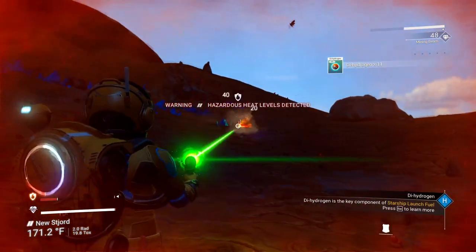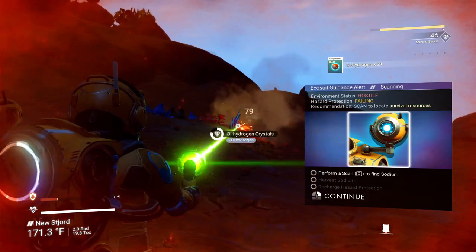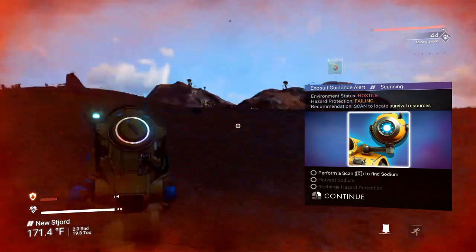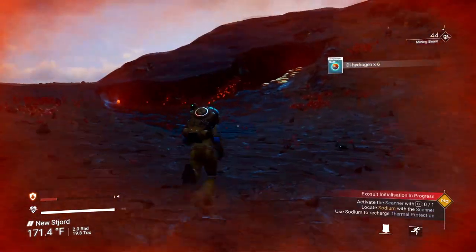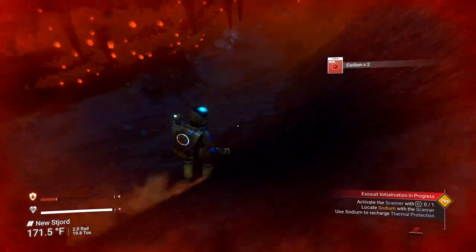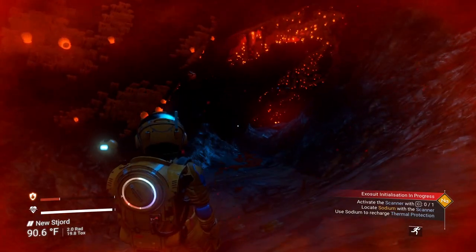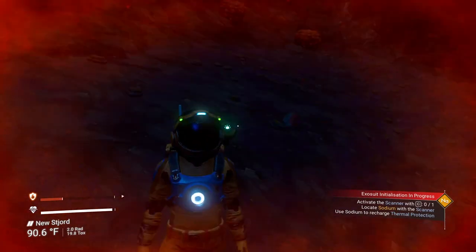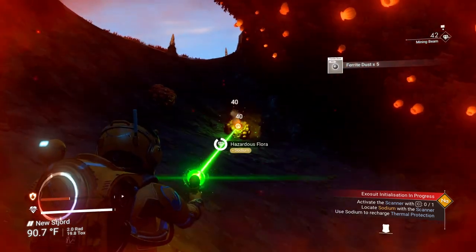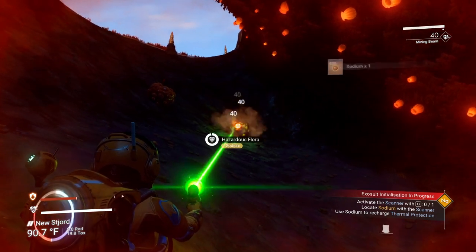We may head for that cave right away — it's already telling us we need to repair something. Let's head into the cave and chill out for just a little bit. It's a hot planet. We do need some ferrite dust, we'll go ahead and gather that up. Got some nice plants, hazardous floor — we can get some sodium and maybe a little oxygen out of it.